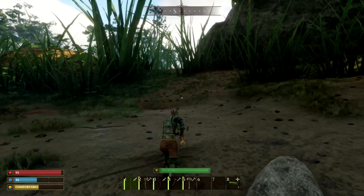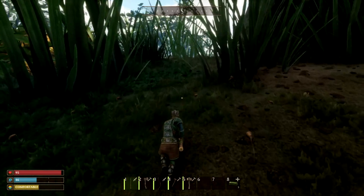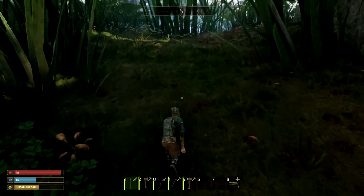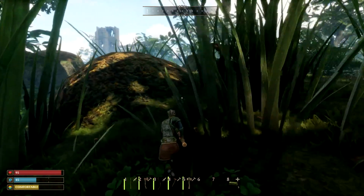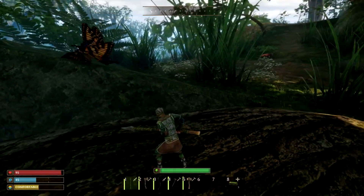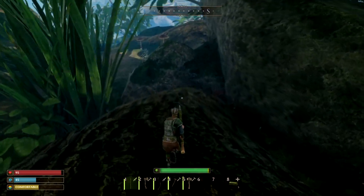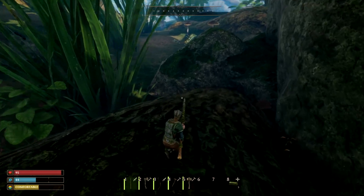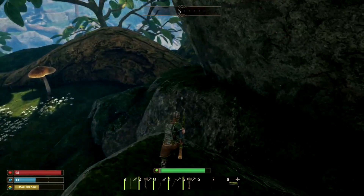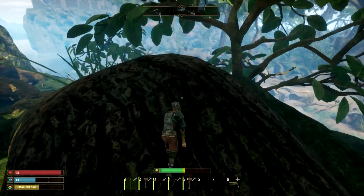Just stone. No idea what I'm going to run into — I'm afraid it's going to be spiders or something. Or a sawyer. I can still hit this direction I think. I need a better bow but I need silk, and I have a feeling it's going to be a spider that's going to kill me. I don't like spiders.